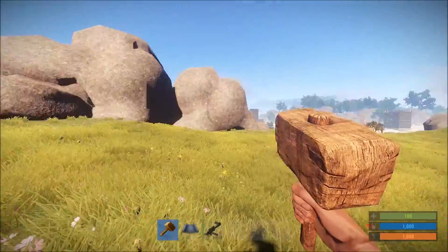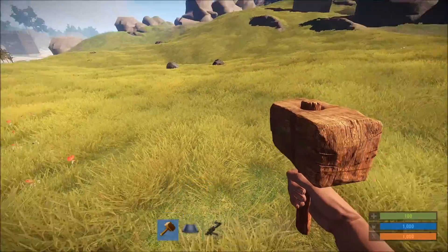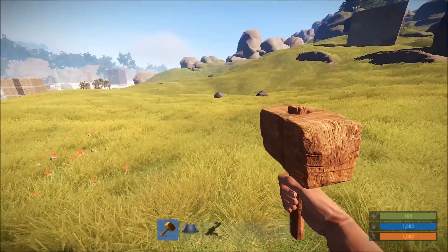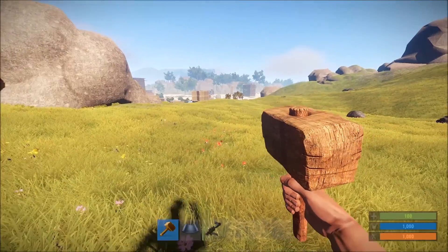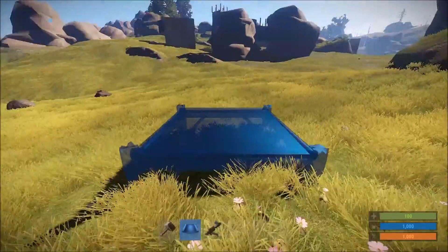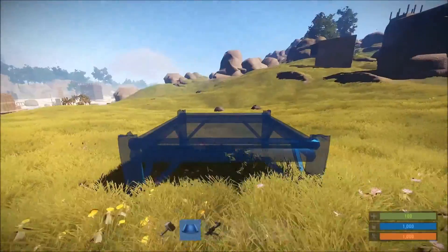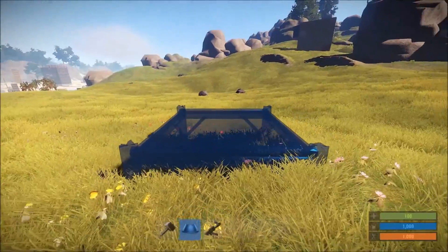The first thing to do is choose an area that will be able to accommodate your future planned base. You kind of want to have an idea, generally, of how big you're going to end up going with it. And for the first phase of this base, I'm choosing to start at the high corner of this area I found here.